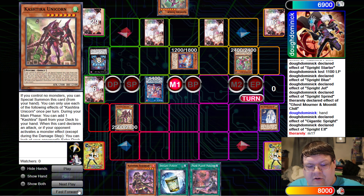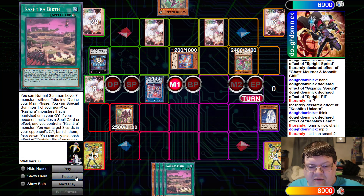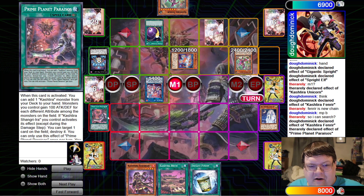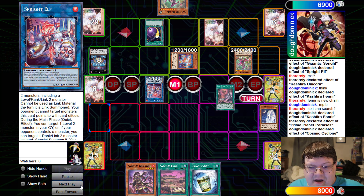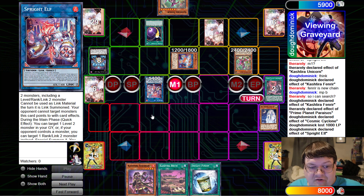We're going to go ahead and special the Unicorn here. Unicorn is going to get sent down to Banishville. We'll grab our Birth. We're going to go ahead and get our Field Spell — Cosmic Cyclone. Sometimes the opponent just has everything, you know. There's not really much you can do about it. We lose our Field Spell, 1,500 life.